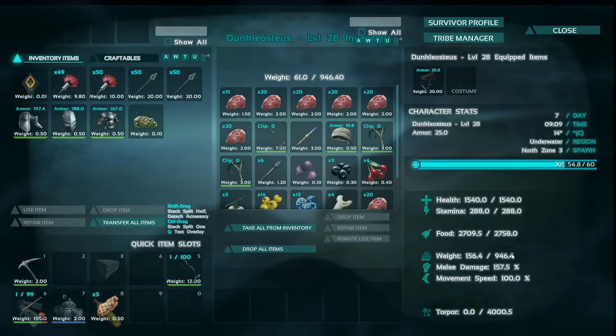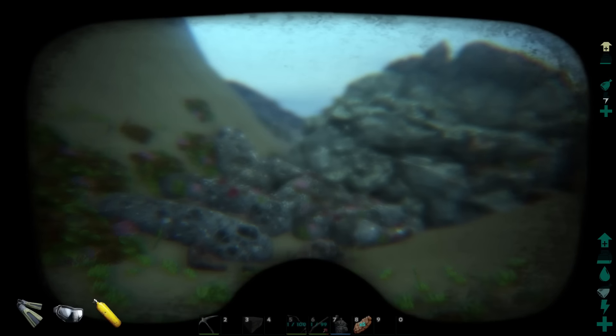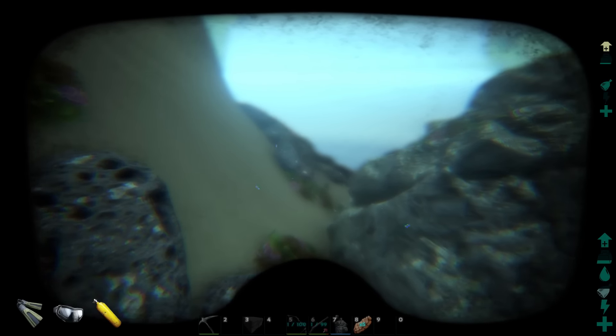The weight is pretty high on these guys, which makes them good for gathering materials — that's probably the only thing they're really good for. They're fairly slow so it's going to be a task to gather stuff with them. I'm going to go find some oil and show you guys that.